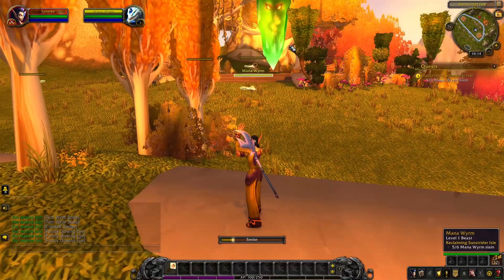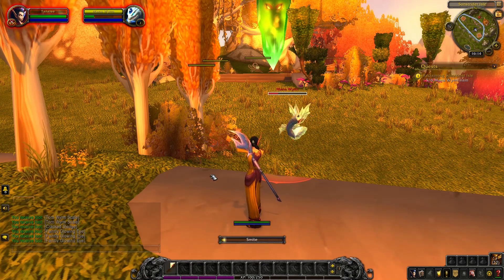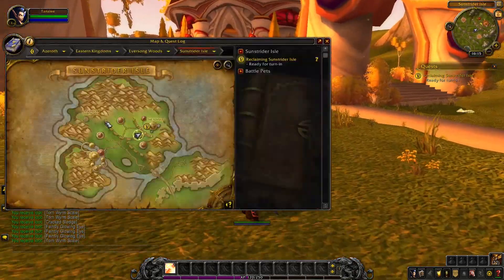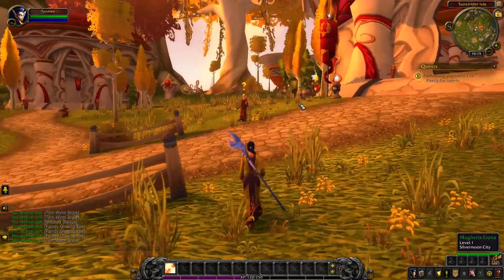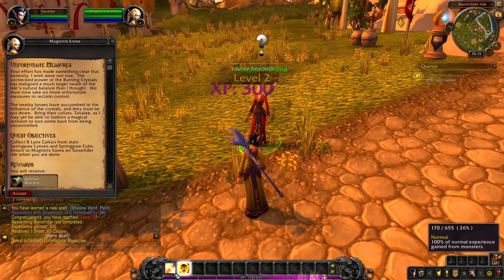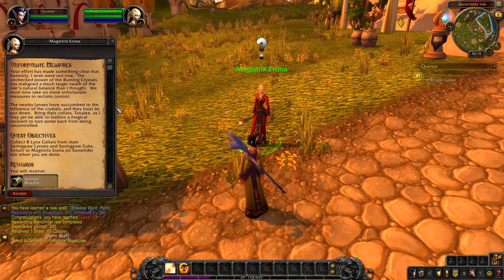I just need to kill one more before I can turn this quest in. Continuing on the map, one thing I do kind of like is it shows you where to turn in the quests. Whereas in Vanilla, they didn't tell you where to turn in the quests — you would actually have to read the quest text to figure out where you needed to go. I personally liked that; it made it a little bit more challenging.